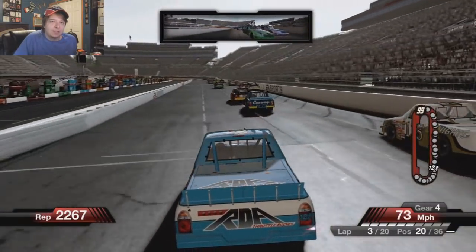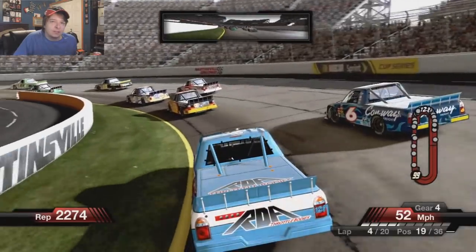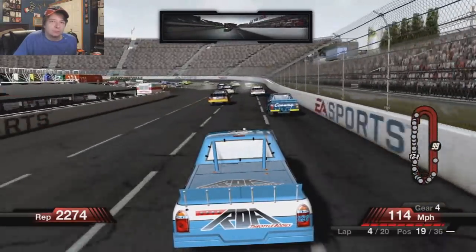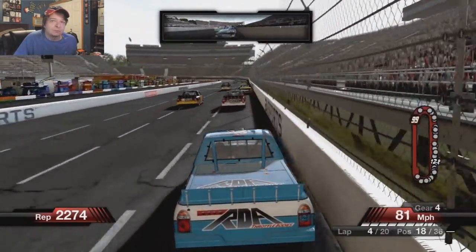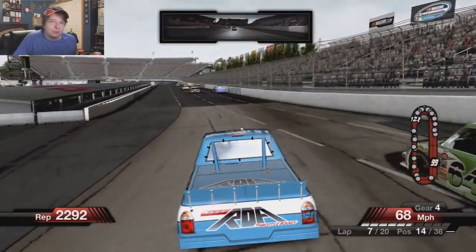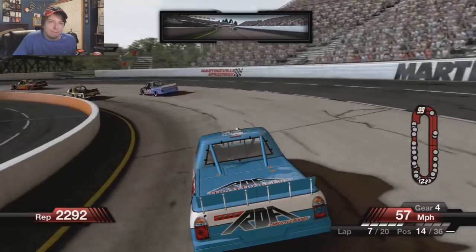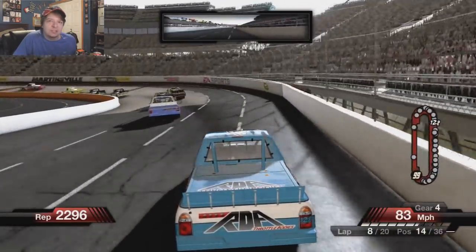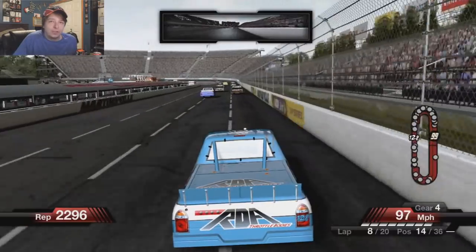We're about to gain one spot up from our qualifying position. We had a 6th place truck here in the spring race until I choked it, so I think I have another 6th place truck in me. It's just going to take some time to move up through the field. And if they're going to be going slow like that in turn one, I can definitely make up spots. Colin Brown gives me zero room — who cares about respect. The leaders are going to get caught up in lap traffic eventually, which will bunch up the field and give me more opportunities to gain positions.